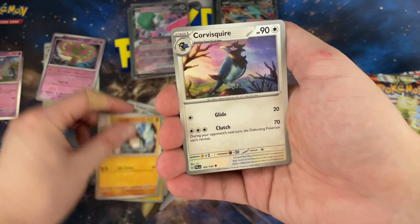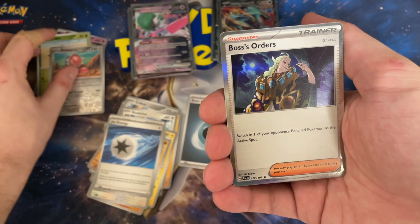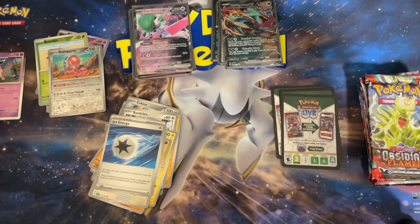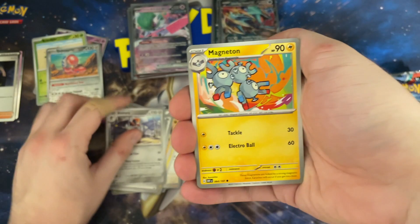Next pack from Paldea Evolved — feels like a while ago already; these sets are on the way out since new sets won't really consider them very relevant. Jet Energy is in here, which actually pairs really well with Iron Valiant — you can get it into the active for basically one energy attachment. We also got Boss's Orders, not the worst pull. That can go into my competitive trainer card folder.